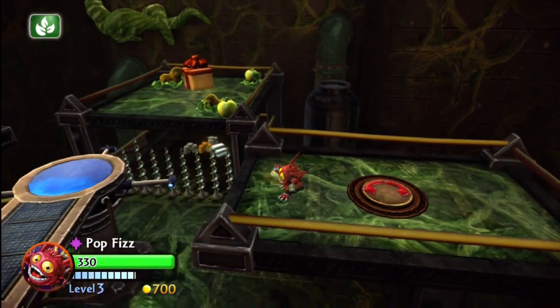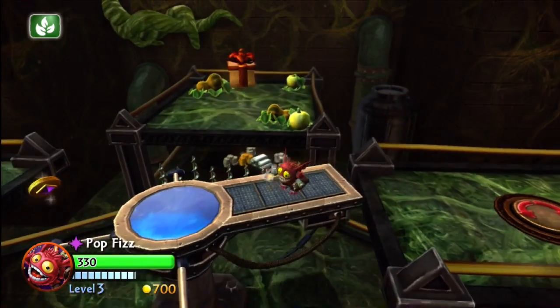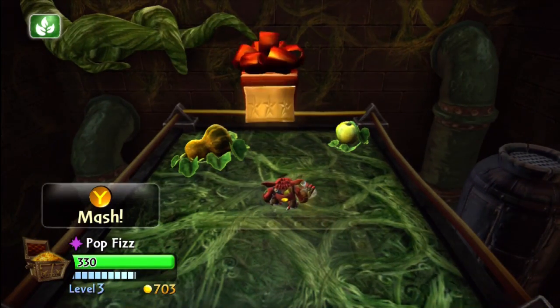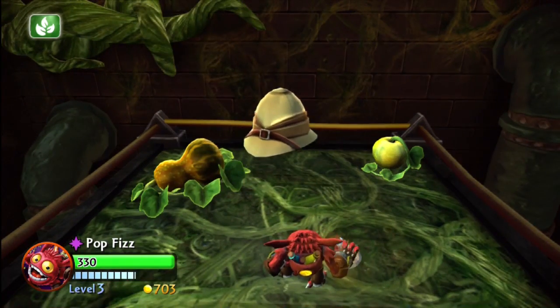There's actually a lot of things in here - you can score a lot of gold. You can see on the bottom of the screen there's a little area that will open up and give you some more gold as well. It's a great level for getting a lot of money when you want to get those power-ups. I've got Punch Pop Fizz here - that's why he's red, in case you didn't know.